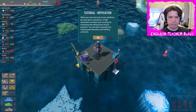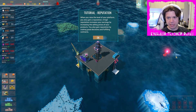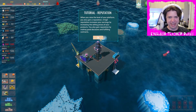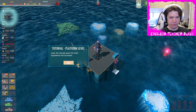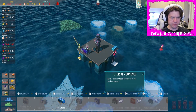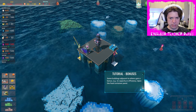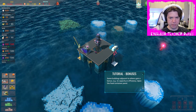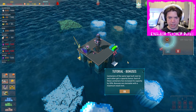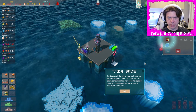The platform level is now two, and in the tooltip you can see how many points you need to reach the next level — we need 800. Gain a reputation: a higher reputation increases your earnings by increasing the selling prices of your products. The storage space for food ingredients has increased — some buildings placed next to others can give them a bonus. Build a second food container in the marked spaces. To open the food container panel, just click on it. Buildings of the same type built next to each other get a capacity bonus — each of these containers has increased its capacity by 20%.